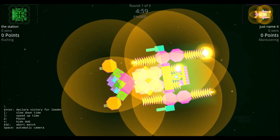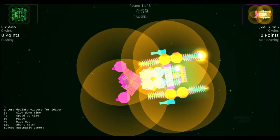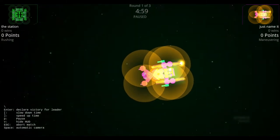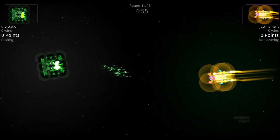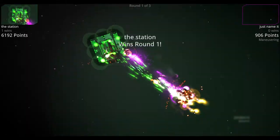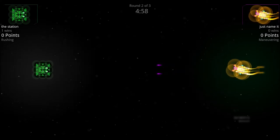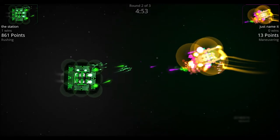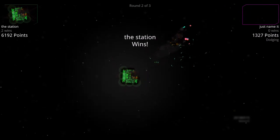The thrusters are not as plentiful in the Just Name It, but the Station has much more mass, so both should be relatively medium speed. They're both rushing in towards each other. The Station sends off its first flurry of missiles, and now the Just Name It has its main cannons within range, but the Station finishes it off right as its shield gets punctured. In round two, the Just Name It hits the Station with its long-range cannon, but the Station throws out missiles that go right through the Just Name It's shield, tearing it apart, and the Station wins again.